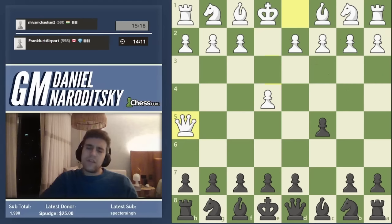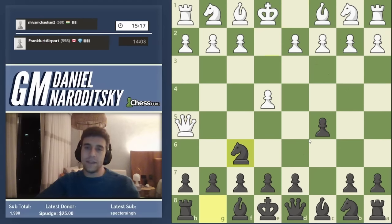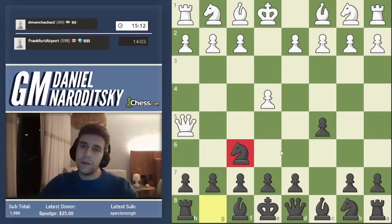You might think the best move is d6 or e6 to defend the c5 pawn, but queen h5 doesn't actually protect the e4 pawn. So the best move here is just to develop as if nothing is happening. The queen on h5 is very vulnerable to an attack, so putting all of that together, the best move is knight f6.